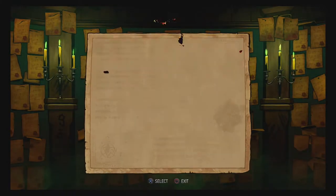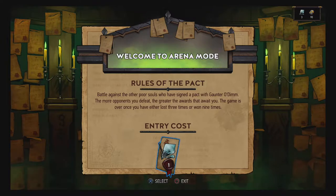Okay, fancy introduction. Welcome to Arena mode. Rules of the Pact: battle against the poor souls who have signed the pact with Gaunter O'Dimm. The more opponents you defeat, the greater the awards that await you. The game is over once you have either lost three times or won nine times. I need one broken piece of a mirror, which is fitting because Gaunter O'Dimm is called Master Mirror.